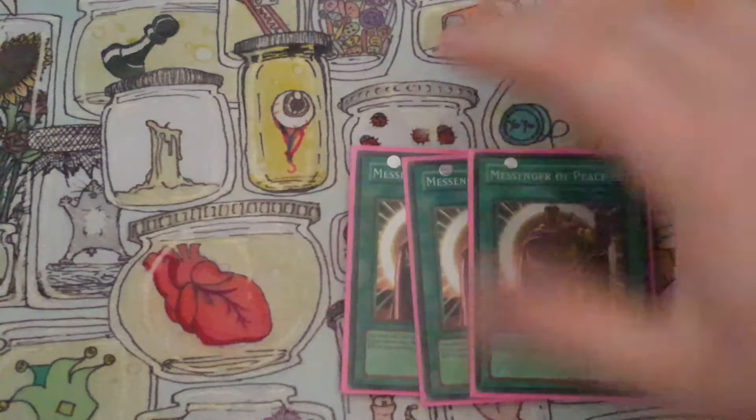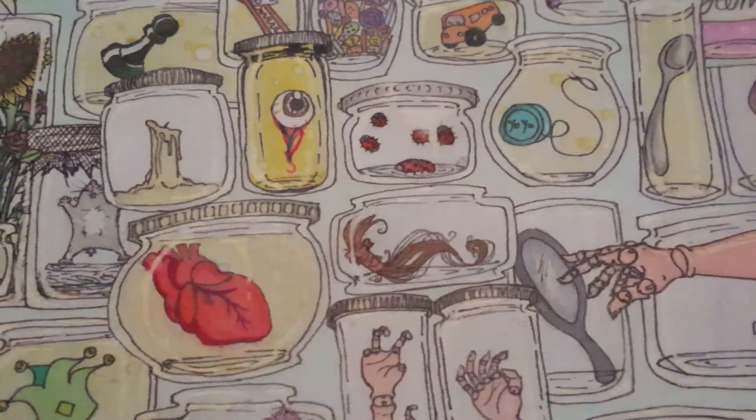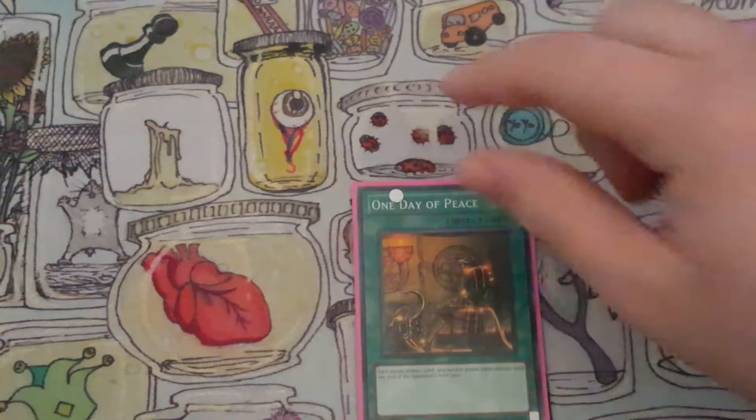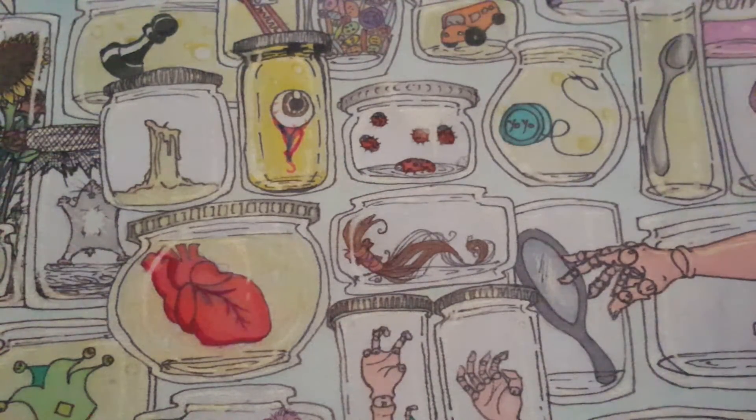And the spells — we have more Battle Stoppers: three Messenger of Peace. And then more searching: three Pot of Duality. And then the last spell: One Day of Peace — draw a card, take damage. Pretty cool.